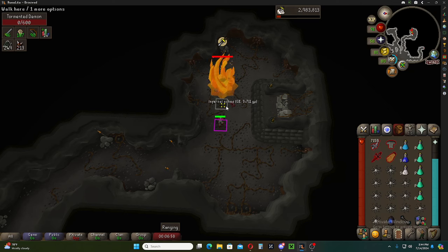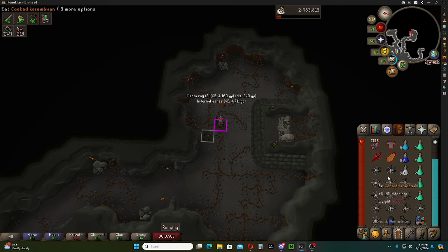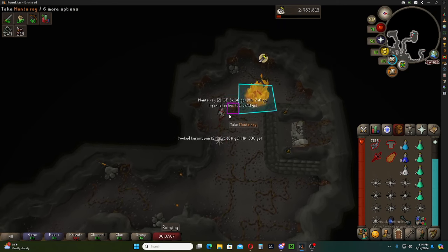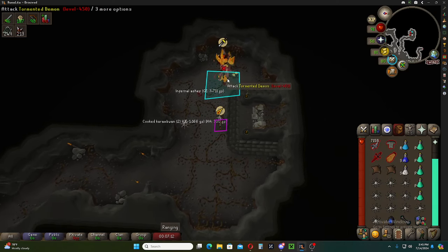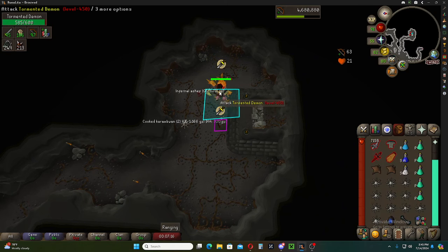There you have it. The gear is not insane — I'm using a fighter torso. I didn't eat at all, which is nice. I'm actually going to drop a couple of food here and bring up these mana rays. This is not a terribly hard thing to kill. I think people are over-complicating it a little bit, and probably some Iron Men are a little bit scared to do it, but it's not that hard.